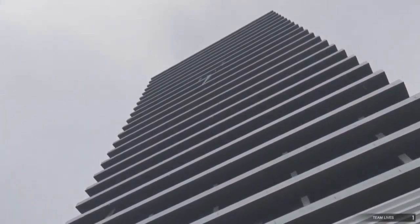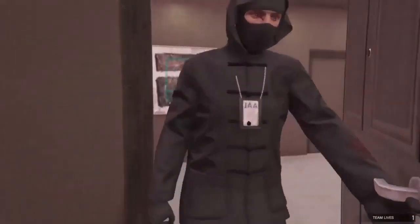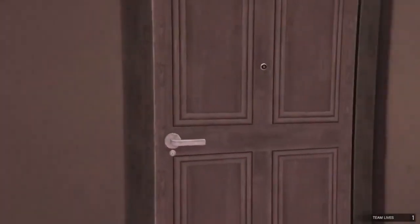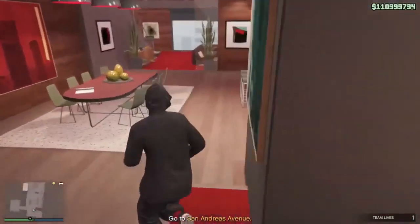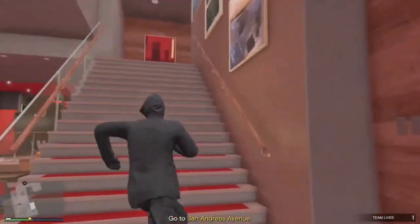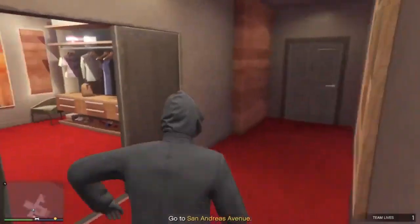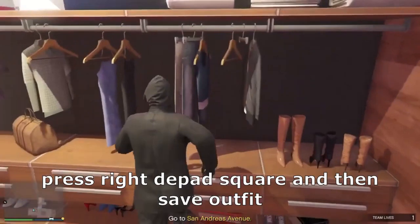Wait for this to load real quick. There we go. Once you are inside, make your way over to the wardrobe section where you can save your clothes and outfit. This is the part where you save your outfit, so if you already know this step feel free to skip — press right on the d-pad.